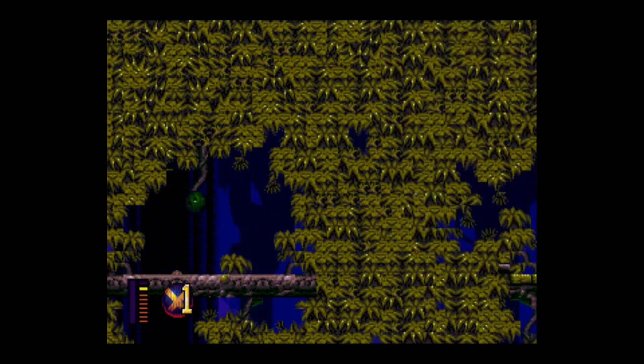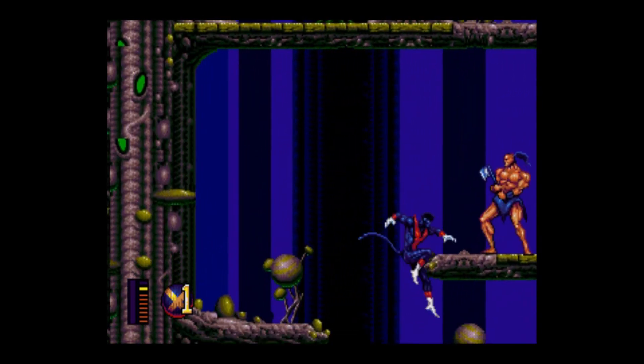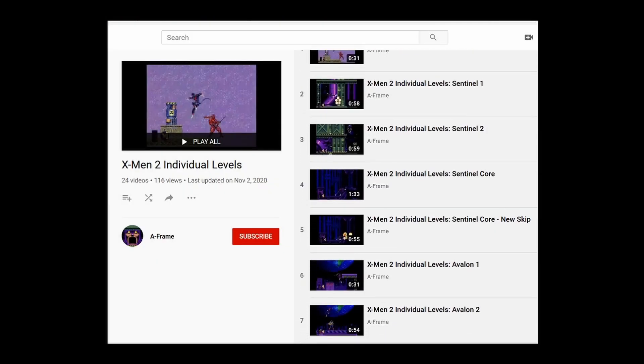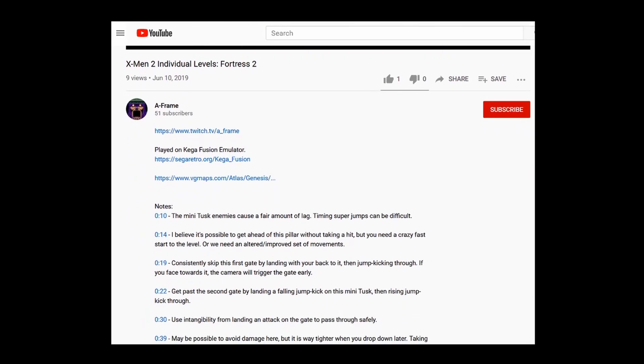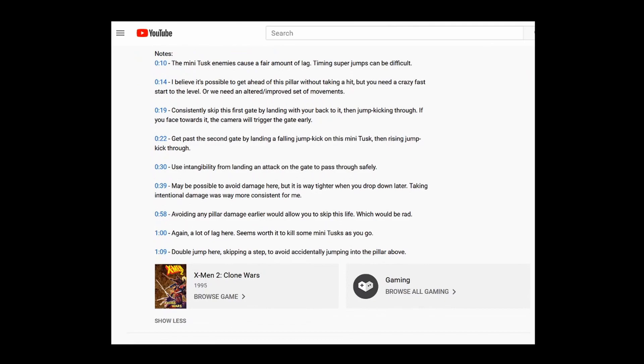Once you get started with practice or runs and you find you're not sure how to handle a certain section, I suggest checking out my individual level playlist. It has recordings of some of my fastest times completing each level. Also check out the video descriptions — I've left notes on why I do certain things and where I could have chosen a better option. I believe these will serve as a good starting point until you find even better ways to clear these levels.